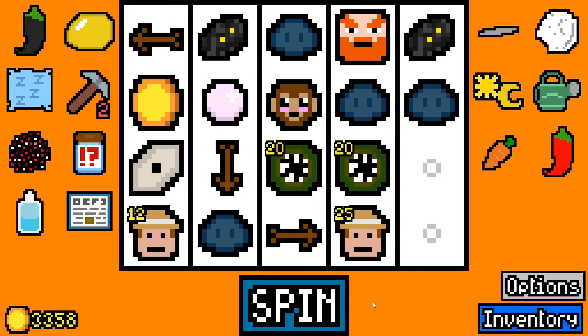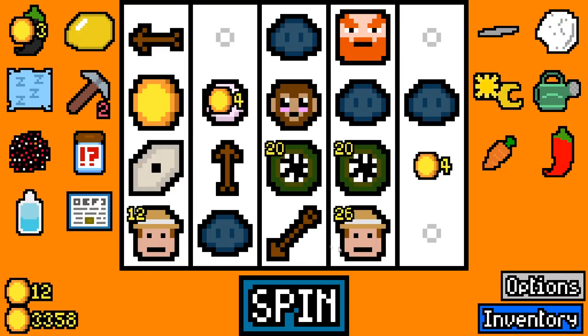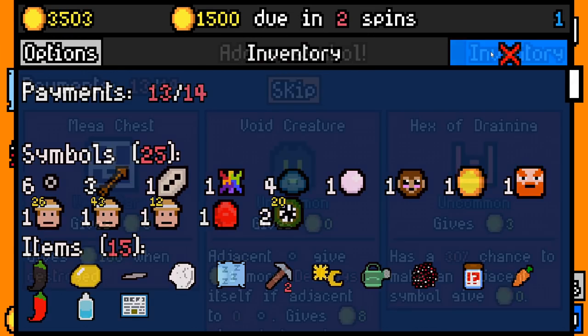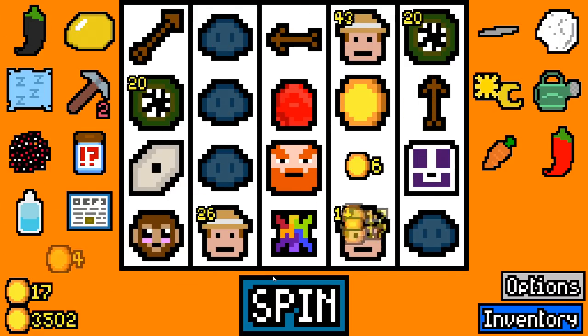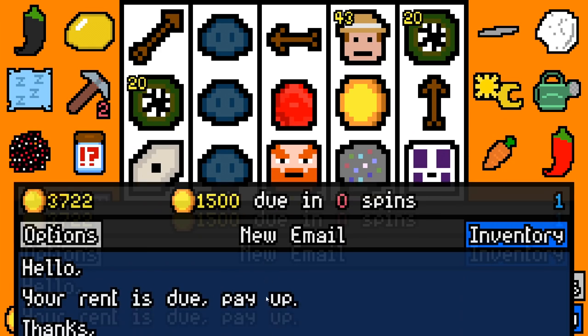I'm going to just take the void stone here. Things will break and go away, and we have lots of things that generate for us already. We also have the anthropology degree, a mining pick, and a lock pick — so mega chest can be picked here too. Now all I really want to do is just clean this build up a little bit. I feel like it's pretty brilliant so far. Let's see what we get for another rare.